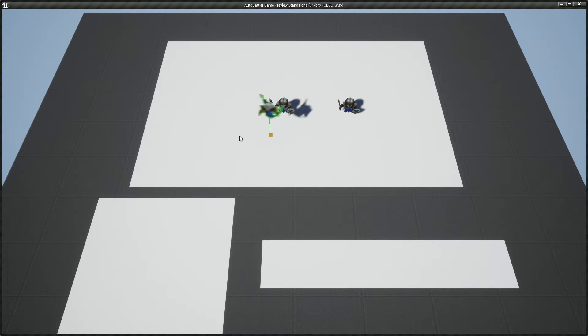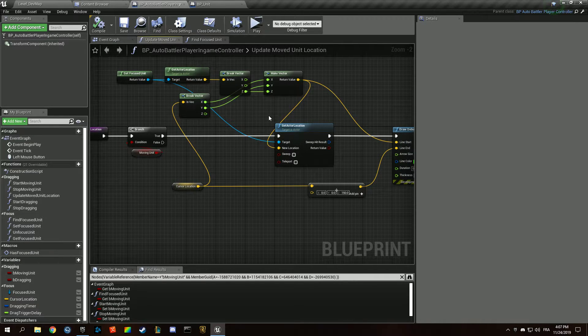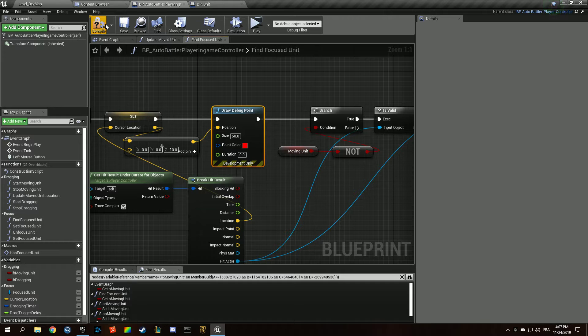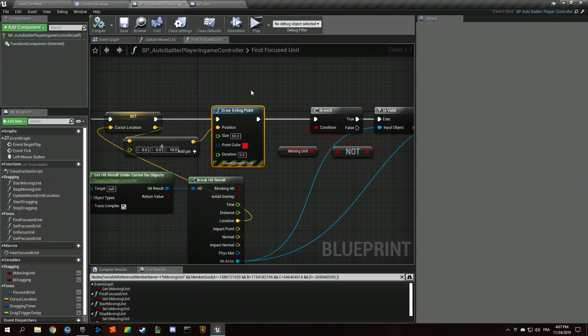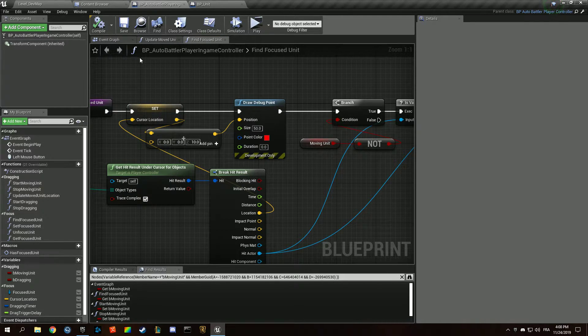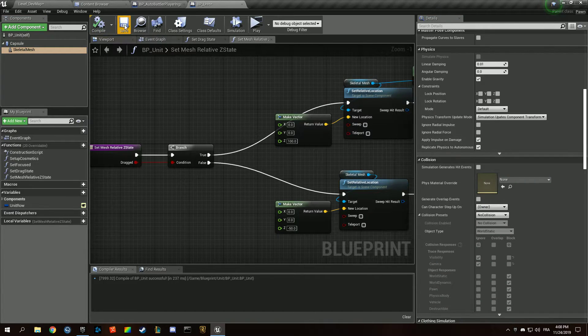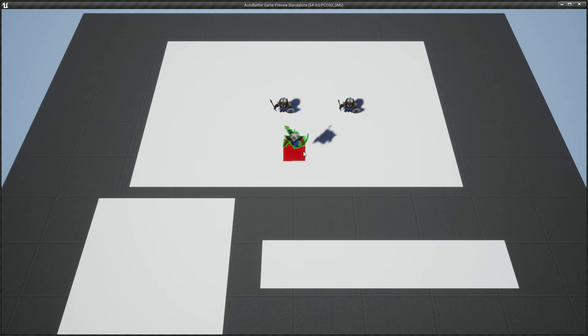I'm having a hard time understanding where the bumpiness comes from. Is our point moving as well? We need to make it so our cursor is not blocked by the skeletal mesh — but it shouldn't be the case since it has no collision. It seems like something is making our cursor go up when we go fast.